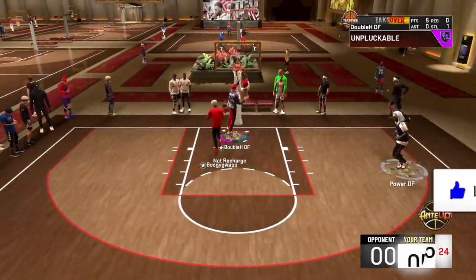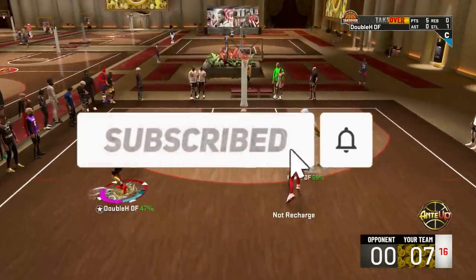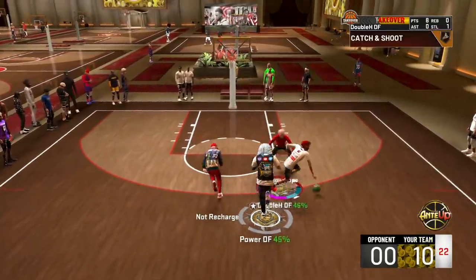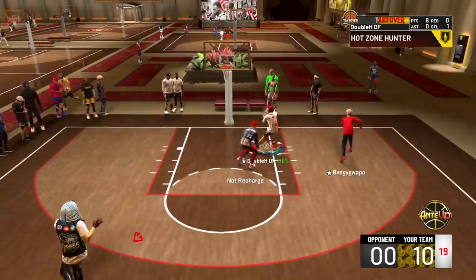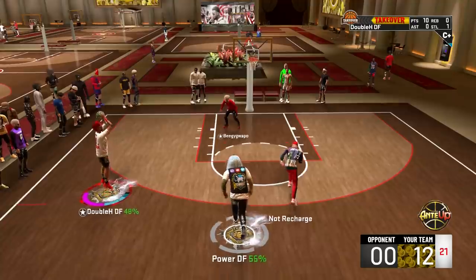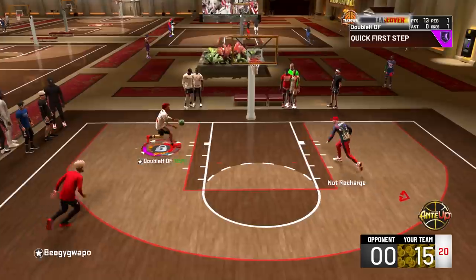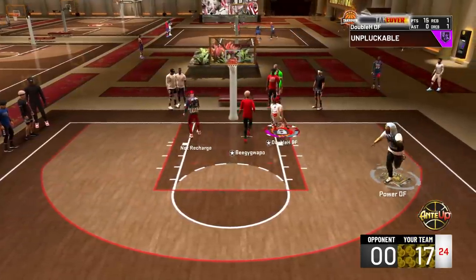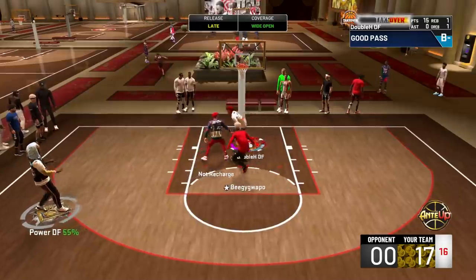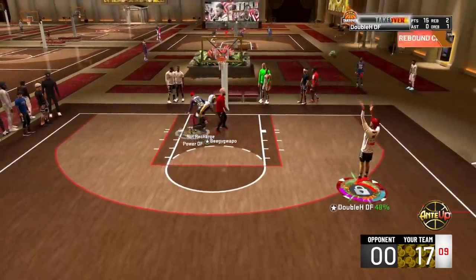Your quick draw level — anybody can get at least gold quick draw. There are only certain builds that can get hall of fame quick draw, and you have to have green in your pie chart. Quick draw is personal preference, but I would always max it out as high as it can go. I'd at least have gold quick draw, but we'll still give you jump shots no matter what your quick draw is, because some of you only have one or two shooting badges. The higher the quick draw, the better — so you can get your shot off and people can't contest it.